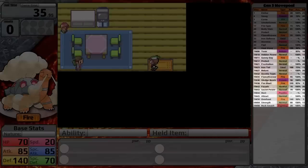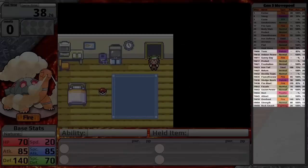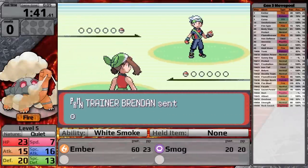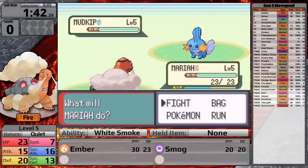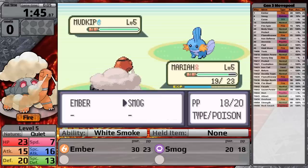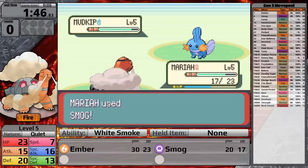Through TMs and HMs, it gets access to the standard complement of moves, as well as Sunny Day, Flamethrower, Sludge Bomb, Fire Blast, and Overheat. So let's take on the rival for the first time. I've decided for him to have Mudkip — this is going to give me the most challenges. Overall, the rival in Generation 3 is not nearly as challenging as in Generation 1, so he shouldn't be too much of a problem.